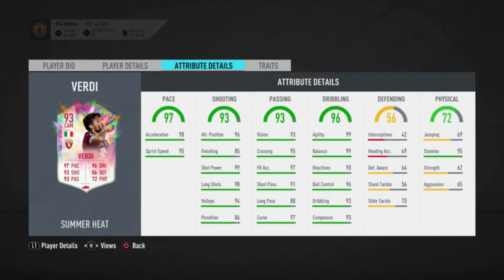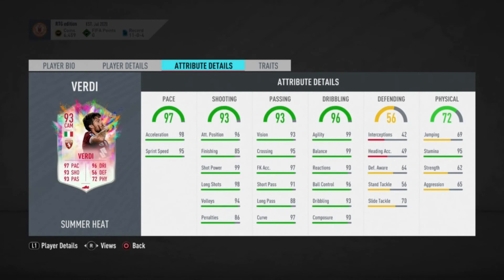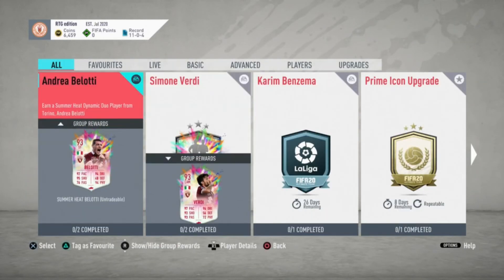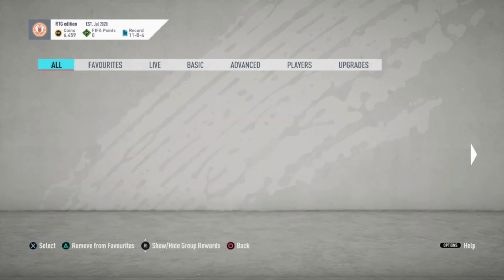That is a really really good card as well — probably one of the best links in the game. It's like a cheap Dembele. It's 82 and 86 rated. I'd definitely do both of them if you've got the money, because even if you don't like them you can use them as fodder.